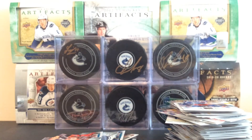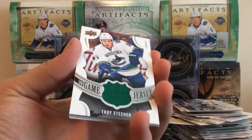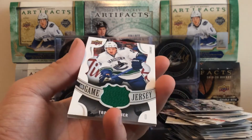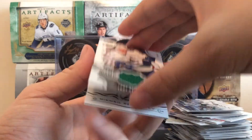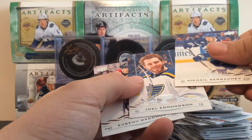Next pack — I think this is our jersey card. We got Eric Holla, Mikko Koivu, and look at that, it's your boy Troy Stetcher — UD game jersey. Love to see a Troy Stetcher jersey card. Get that autographed, would be sick. We got Mikhail Sergachev, Joel Edmundson, and Evgeny Dadonov.